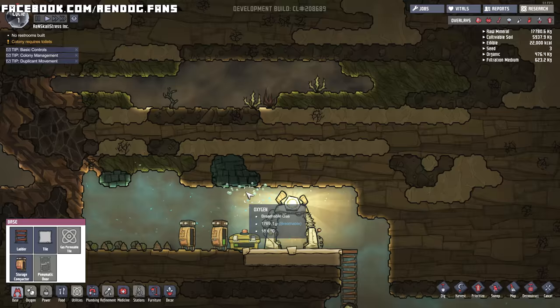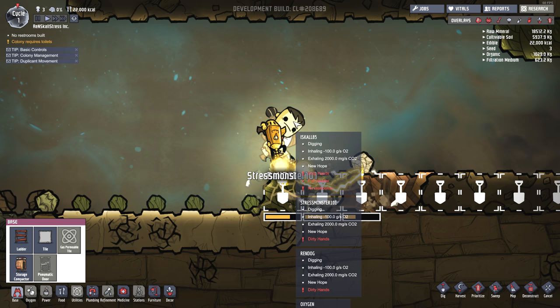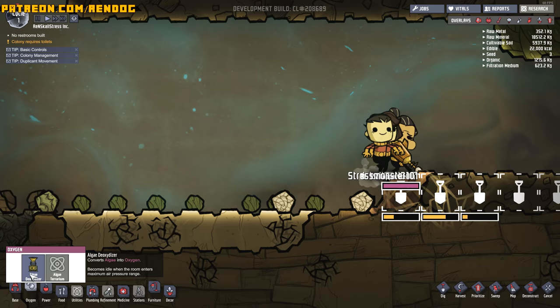What are the three freaks up to? Oh no, what's happening over here? Iskall's got a weak freaking bladder. Oh no, he's fallen all over the place. We've got to maybe try to figure out what to do for Iskall's bladder. But the first thing I think we need to do is work out how to make oxygen.